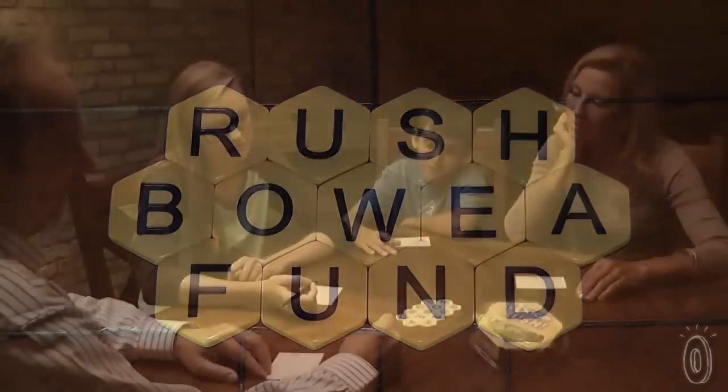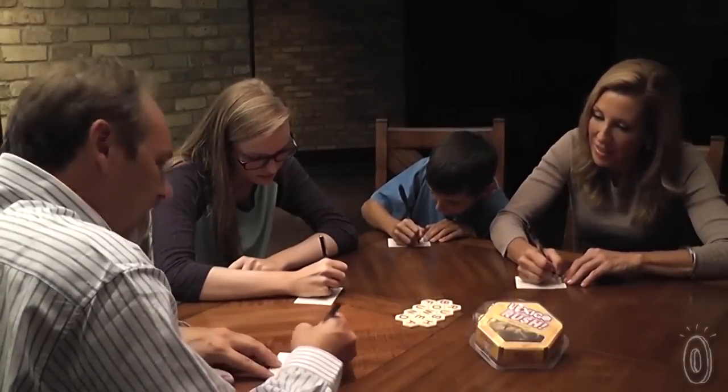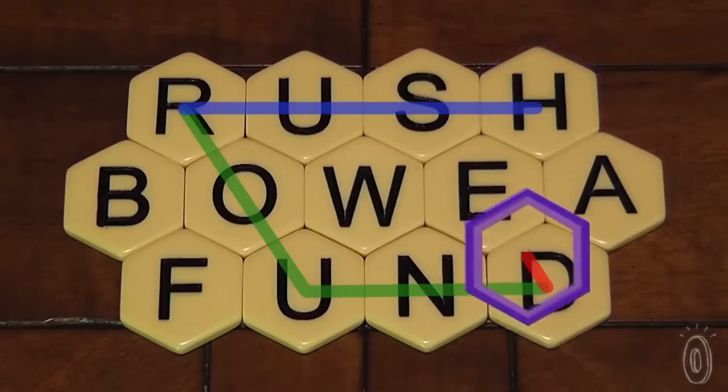Now the fun begins. Everyone has 60 seconds to find as many words as they can in the grid. Here's how you find words in Lexigo Rush. Words are formed by making paths through the grid. You can start a word on any tile and follow a twisty path to find words, such as round, rush, and do.